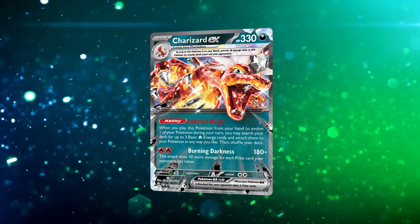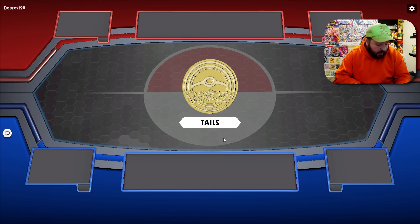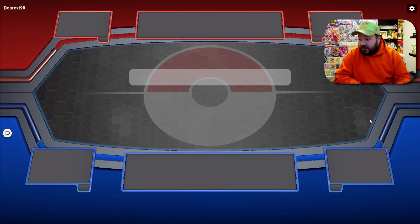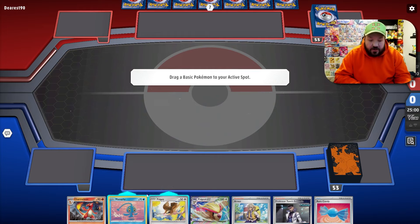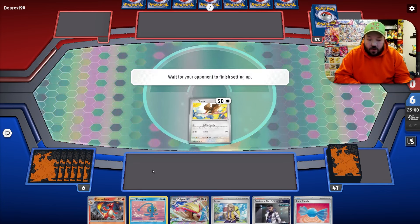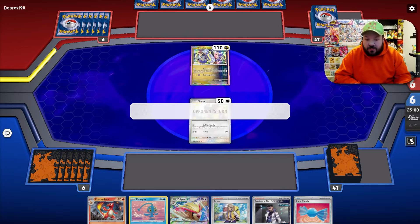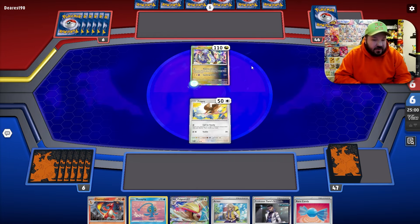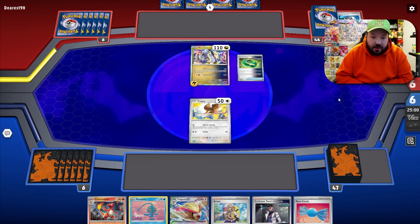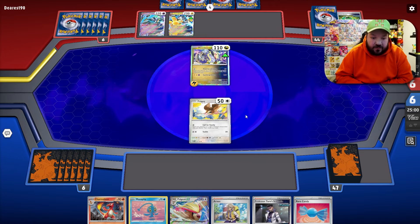We called tails on the coin flip. I typically like going second with Charizard — it gives more opportunities to play supporters on our first turn. If we went first it wouldn't be the end of the world, but going second is preferred. It looks like we're playing against some Future Hands box — so our Pidgey is probably going to get knocked out, which gives us opportunities to knock out their Iron Crown EX. I'm pretty sure Pidgey's getting fried here.